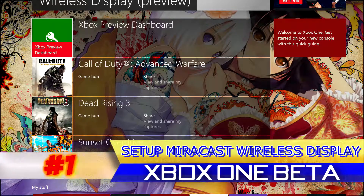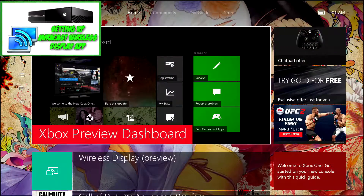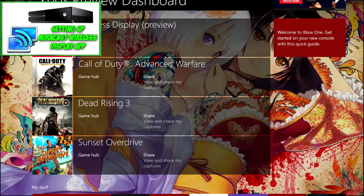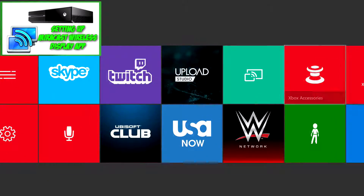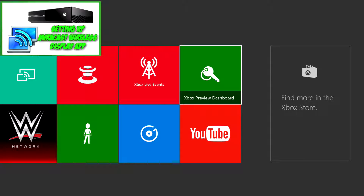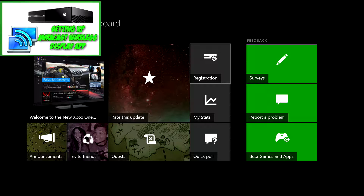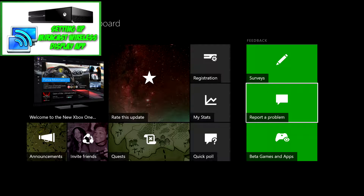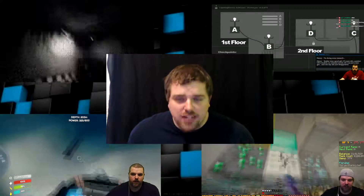I haven't tried my PC yet, but I have tried my Android devices and they both work. What you do is go down to find your Xbox Preview Dashboard icon. Right now it's still in beta — as long as you get this app working, you need to be part of the Xbox Preview Program. So to find it, come to the dashboard and open your Xbox Preview Dashboard.